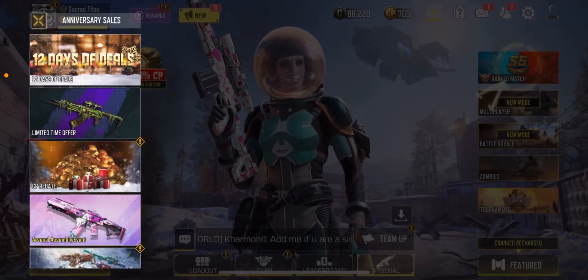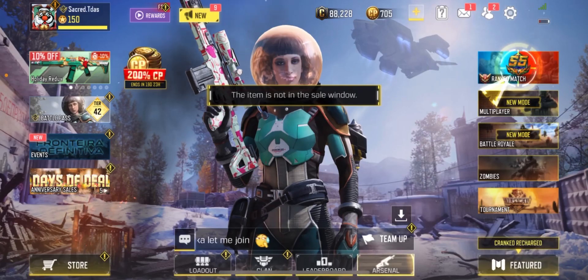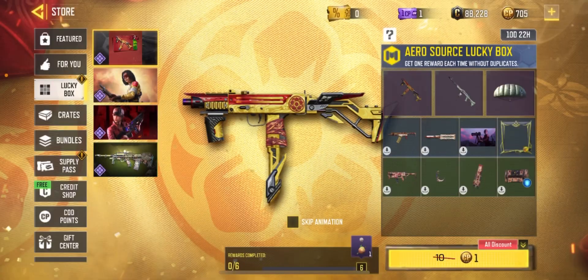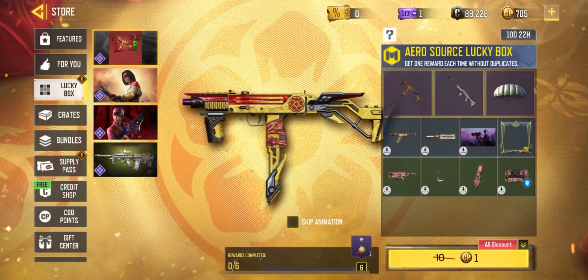What is good YouTube, today we are going into 12 Days of Deals once again and the Aerosource Lucky Box. We're gonna be taking a look at that. I need to go to the store Lucky Box — and here it is.